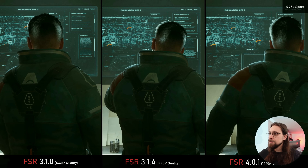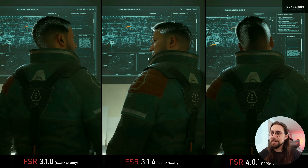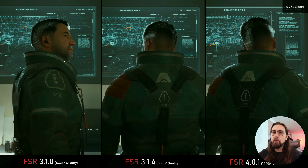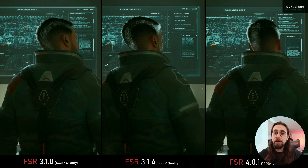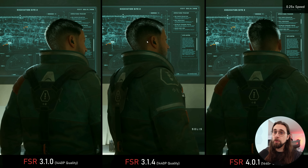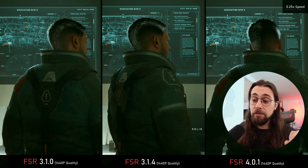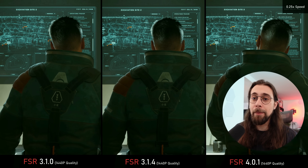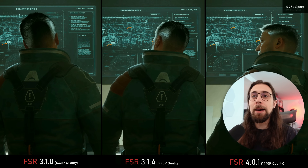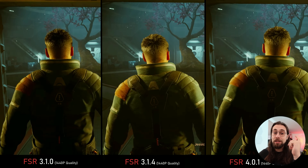At 0.25x speed, FSR 4 has a way more stable image, while the pixelization with 3.1.0 and 3.1.4 is crazy. I believe there is no difference whatsoever going from 3.1.0 to 3.1.4 in this case — it's even slightly worse with 3.1.4. I think this is because 3.1.4 is not natively implemented; if developers implement it natively, it will likely look better, but as for the update itself via DLL swap, not really.